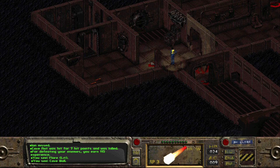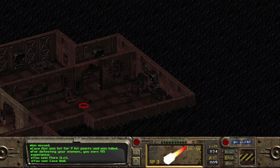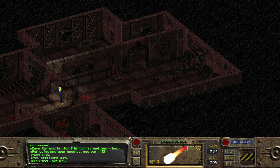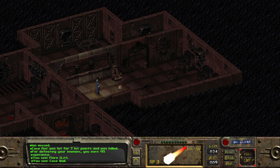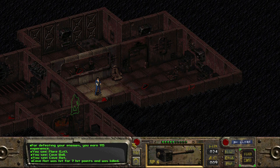We have an elevator shaft going down and medical on this side. All of the computers are off - no power whatsoever in here. There was one in the corner. We'll hit this rat with the hammer. While we're in combat, let's go back over to the flare and give it a toss at this guy - 40%.